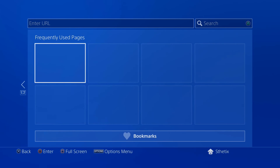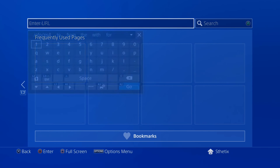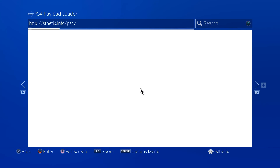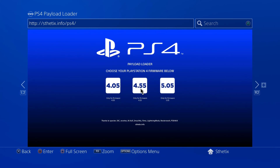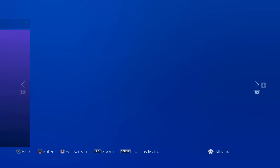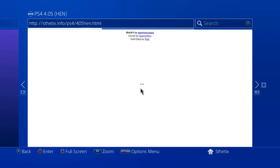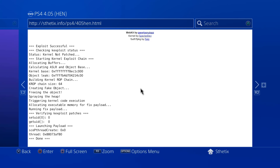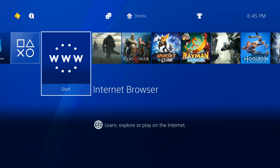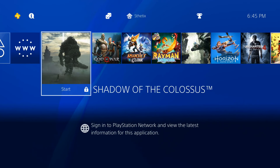Let's try loading the 4.05 HEN payload and run those games. Open this URL from the PS4 web browser, choose 4.05, and choose HEN payload. You can see the notification here, then press the PS button to go back to the home screen and try running those games.